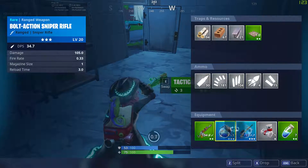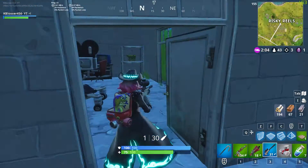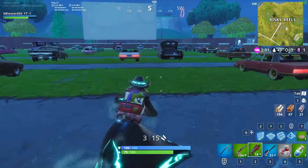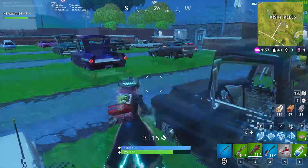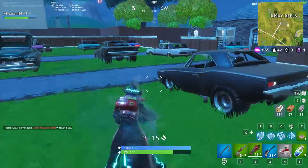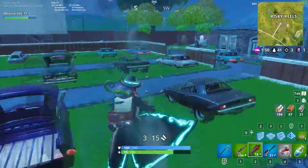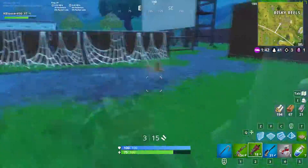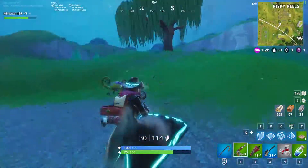For some reason somebody left a big pot, so this guy ended up blessing me with some nice loot. He gave me some mats and some shields. At this point I drink the big pot and then I start scouting for more chests, more people, floor loot, weapons, shields, and heals.